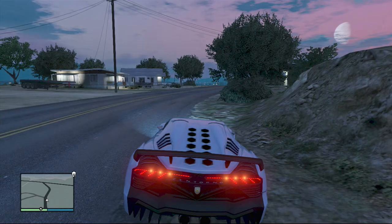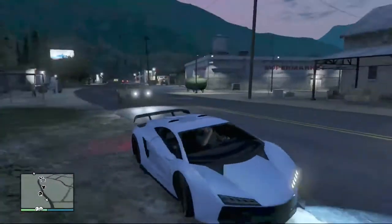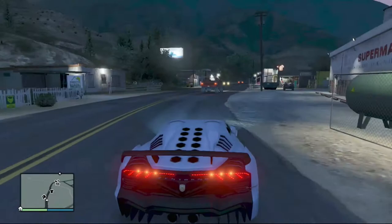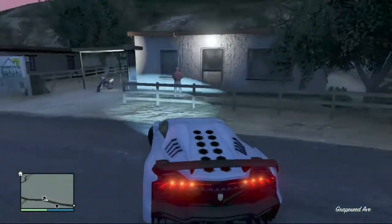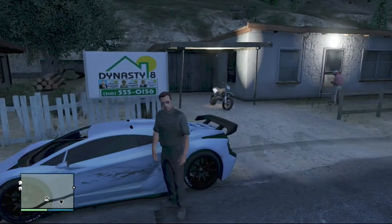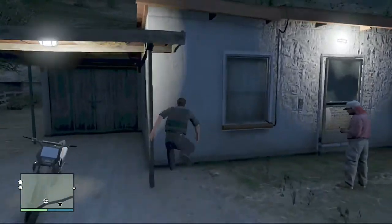Hey, what is going on guys? This is your boy the Cinemax Beale here. Today I bring you guys a GTA 5 Independence Day DLC review. Right now we're just gonna be going over the houses in GTA 5. The first house is located in Blaine County, priced at $118,000. It has a two-car garage and no pool, and nothing all that special.